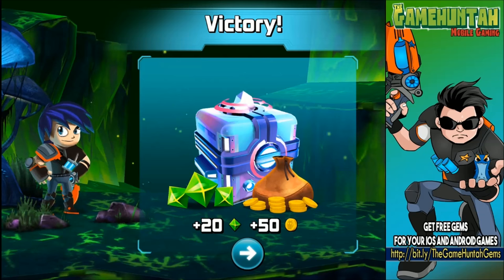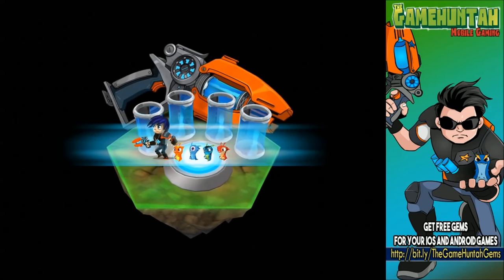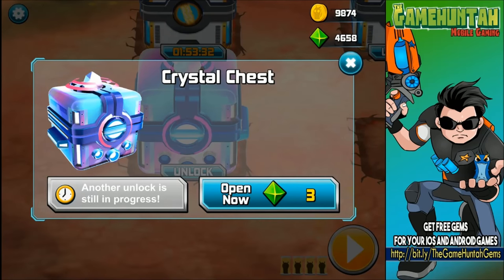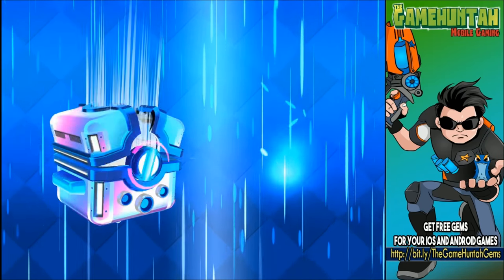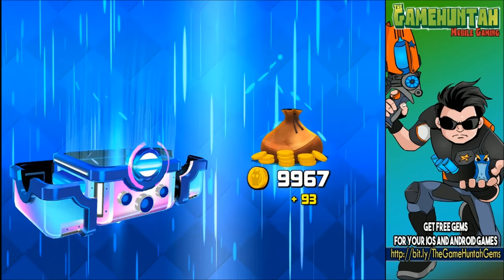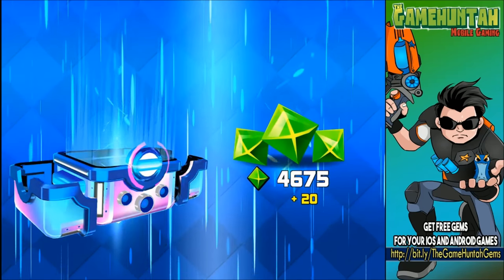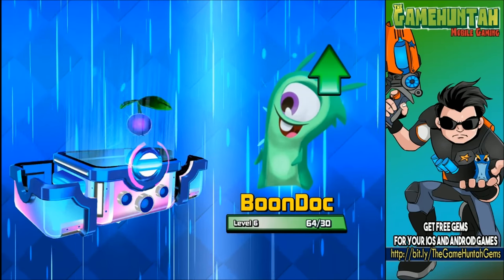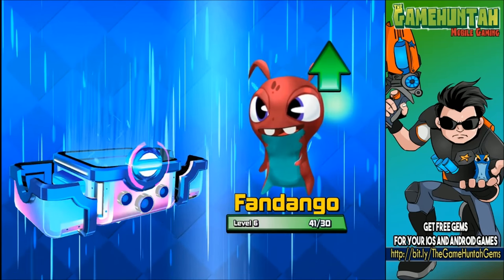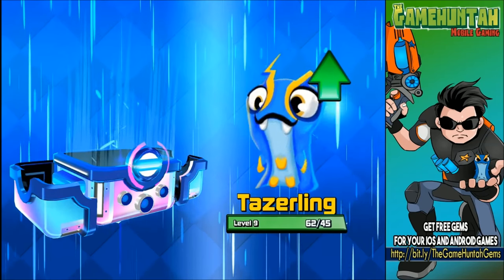Look at that loot box — it looks like it has plenty of stuff! Let's open this — it's a crystal chest. The good thing about the crystal chest is that it's super cheap to open. Let's open this right now. Wow, that's amazing — look at that!